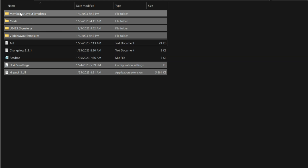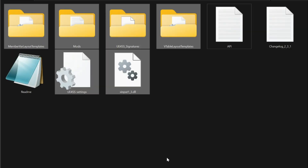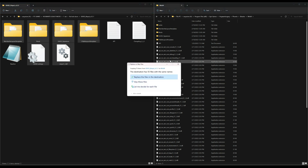Inside that UE4SS folder, we are going to take all of these files — everything except the readme, changelog, and the API. Pretty much everything in there except those two text documents and the readme. We're going to drag and drop everything highlighted over to our Win64 folder. I already have it done as you can see.